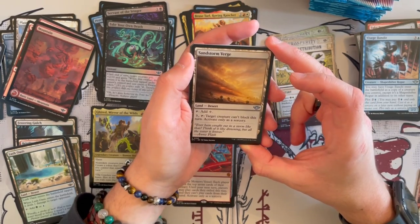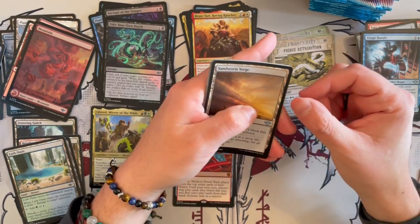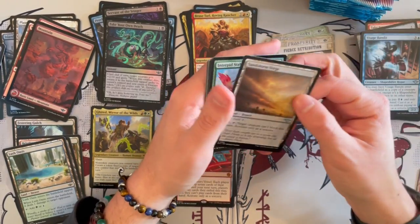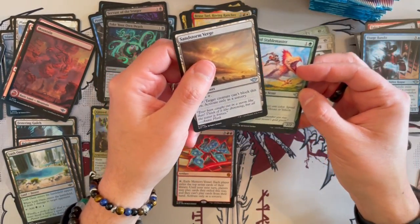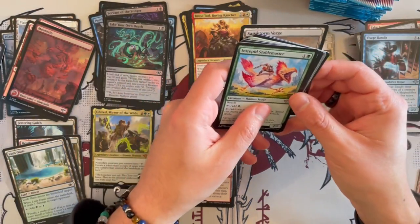Sandstorm Verge is another desert — tap for 1 generic. And for 3 and tap, target creature can't block this turn — activate only as a sorcery. Very, very annoying actually, and you don't have to sacrifice it. So this could be a win-or-lose kind of situation — could make or break some things. I do believe this is not bad at all as a card.